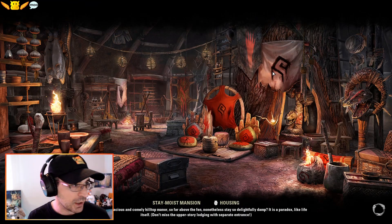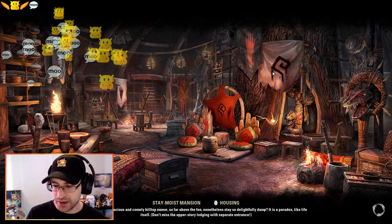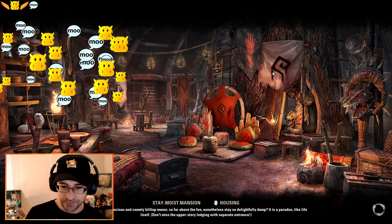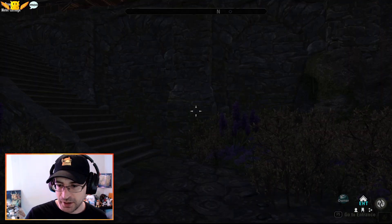If you'd ever like your home to be included in this, you can send me a mail in-game — same spelling. Just let me know what house type it is, make sure I have visitor permission, and maybe a little bit of backstory if you think it's relevant. Okay, so here we are going to go to Drop Stitch's Stay Moist Mansion.